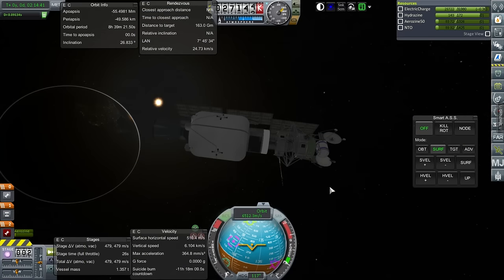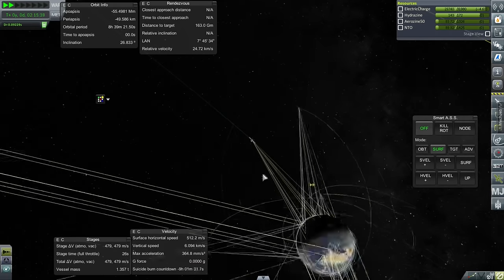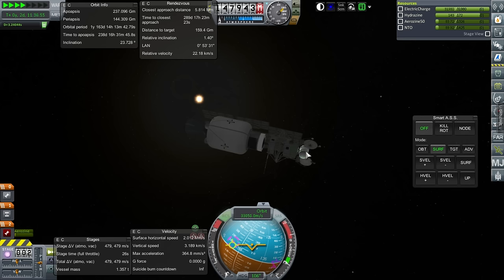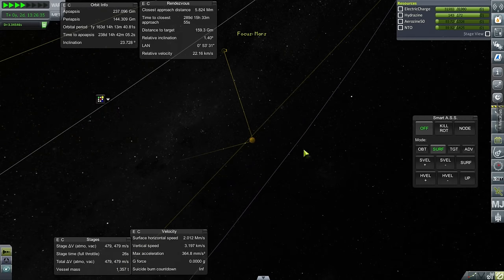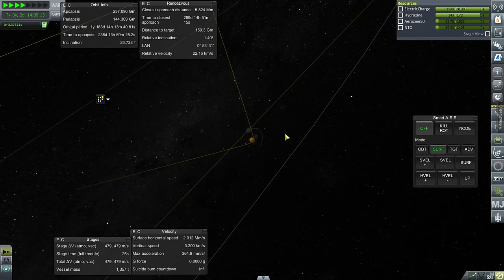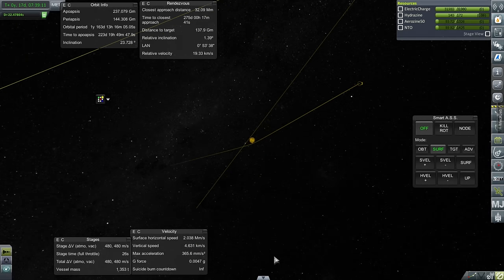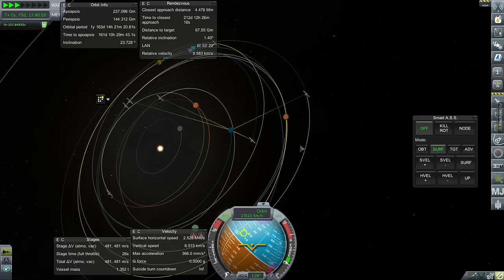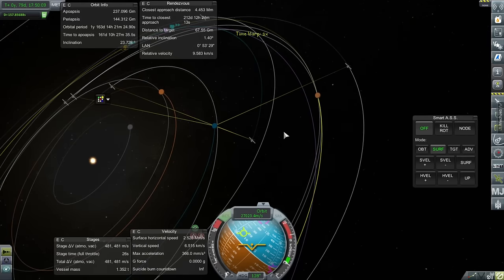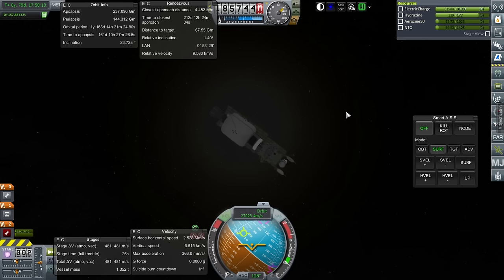We are about to exit Earth SOI. The main challenge here is electric charge, but we've got communication and both antennas open so hopefully that'll be enough. We should now be in solar SOI. Our approach to Mars has us crashing into it — which is actually what I want for now. Our Mars periapsis has gone a bit crazy. We've completed Chibi Moon Dark Star, so let's go back to the Space Center and try out that Chibi Moon Dark Star thing to see if it works with the KOS script.